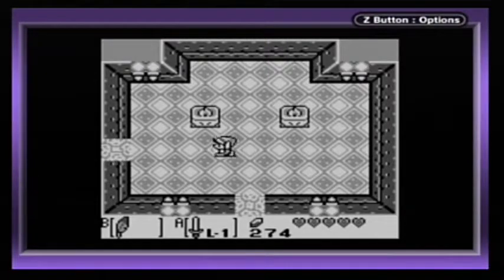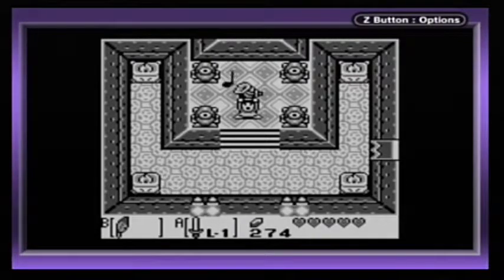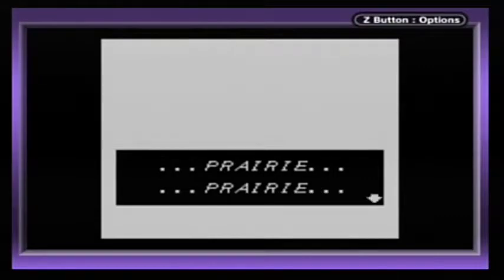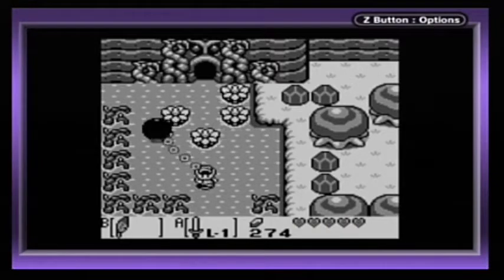We have another heart container — up to five hearts. And you've got the conch horn. Prairie, the prairie is waiting. And we got Bow Wow back, for a little while.